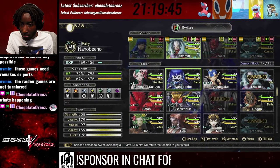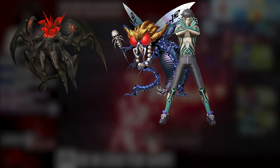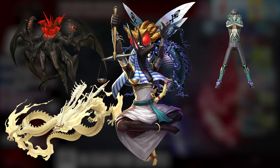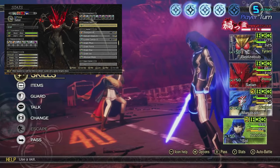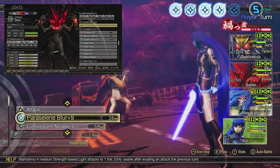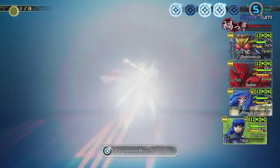In order to get the most damage possible, I'm going to be using the following demons: Satan, Beelzebub, Demi-Fiend, Huanglong, Dakini, and Anubis. Satan will be providing us with Tailor's Glory — a very powerful Magasui skill that multiplies the power of your next attack by 3.5. You also get a pierce effect, but that's not really important considering Masakado has no resistances.